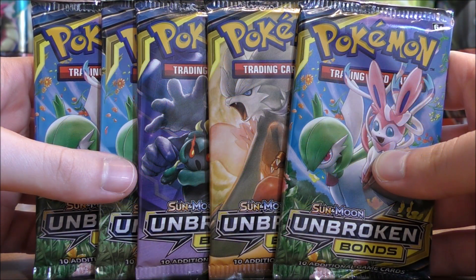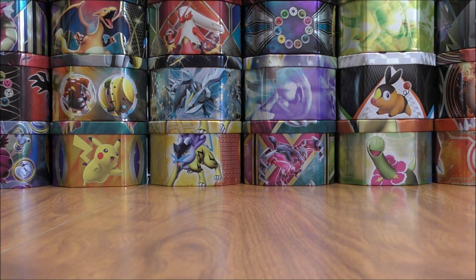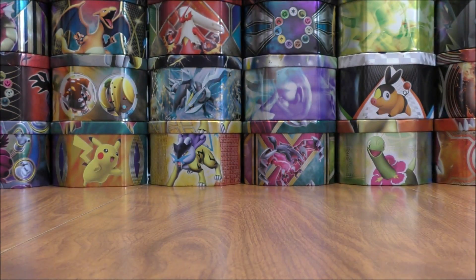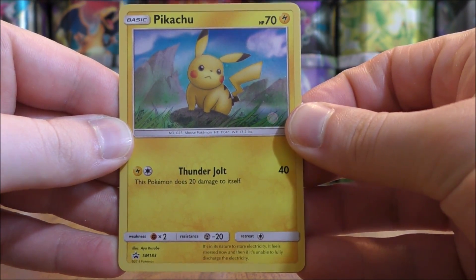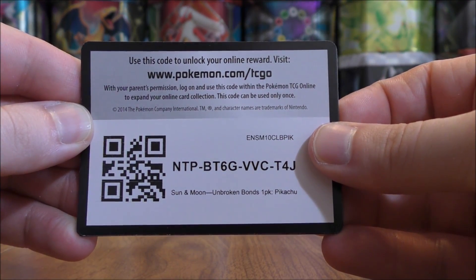All five one pack blisters are opened up. Here's a look at five Unbroken Bonds booster packs — definitely hoping to pull something good. Still on the hunt for that Reshiram and Charizard GX Rainbow Rare. The Pokemon coin included would be a Popplio — the same coin in all five blisters. The Pikachu Black Star Promo is SM183. There's all five.